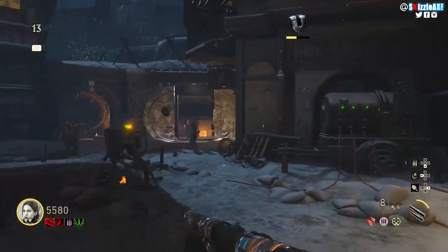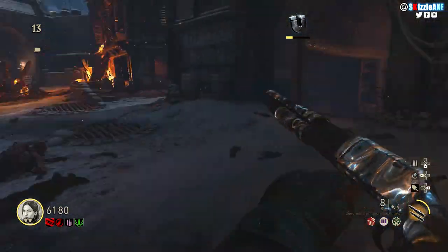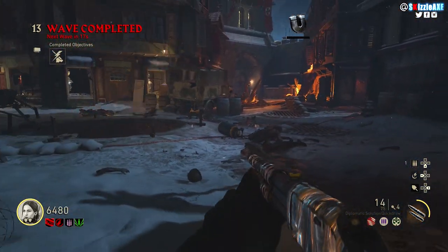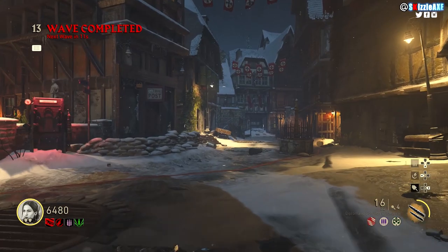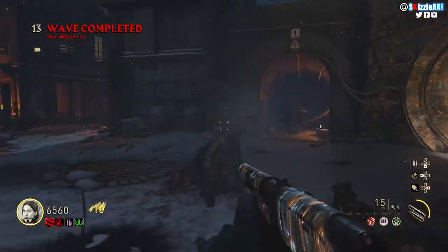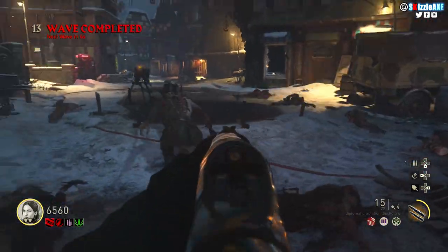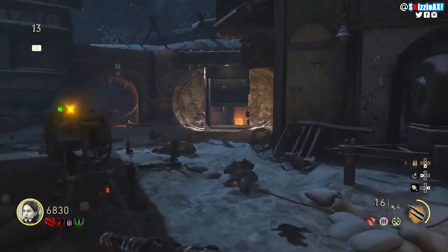If you shoot the boss zombie once, he's going to get triggered and come after you. But if you have the Combat Shotgun, no one needs to panic. You shoot him right in the chest, he gets triggered and is ready to take you down, but you move aside, come around to the back, shoot him once again, and just like that he disappears.